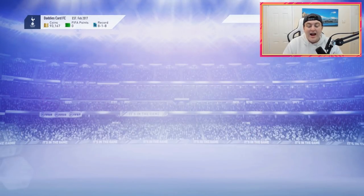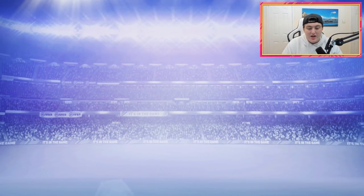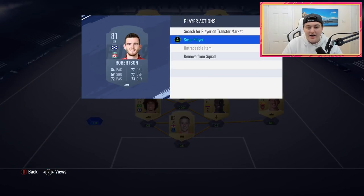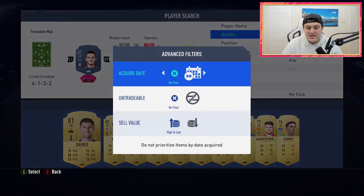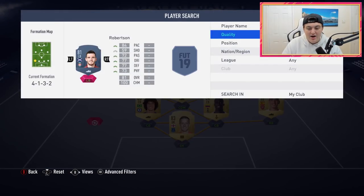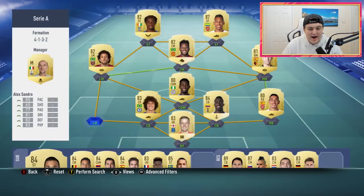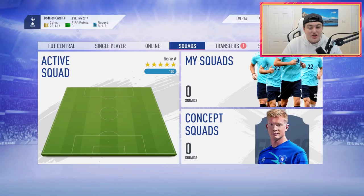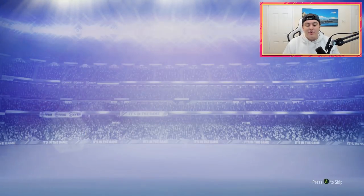That's going to be a left back I use in all of my teams - it works perfectly because I've got Felipe Anderson and David Luiz. If I go low to high right now and grab Alex Sandro, that's amazing. I am genuinely so chuffed about that. If we get any more walkouts that would be incredible - let's see if we can get ourselves anything else.